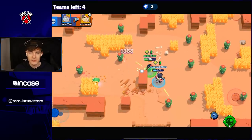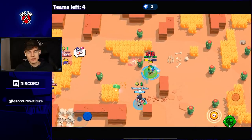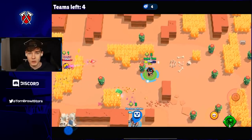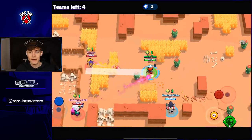Tip number ten: when your teammate dies and you've just killed a full squad, don't immediately pick up all the power cubes on the floor. Wait for your teammate to respawn first, then pick them up so your teammate can collect those cubes and keep their power level as high as possible.